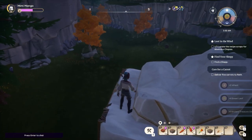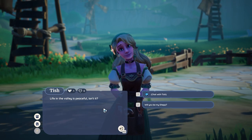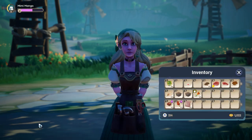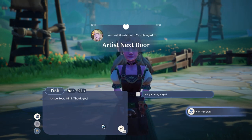Whenever you loot a treasure chest, it leaves an empty box in your inventory. You can place them in your home plot as decor, but don't throw them away. If you don't want them in your inventory or storage, give them to Tish from the furniture store instead. This can help rid you of unwanted clutter and get you a free friendship boost too.